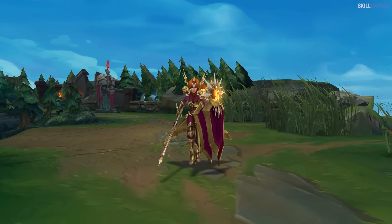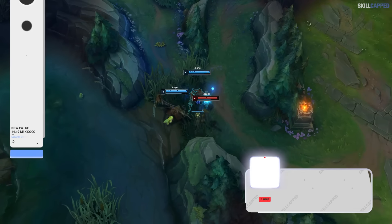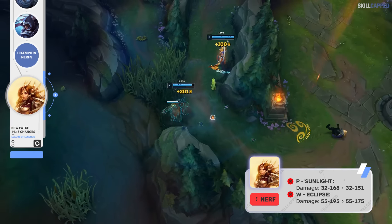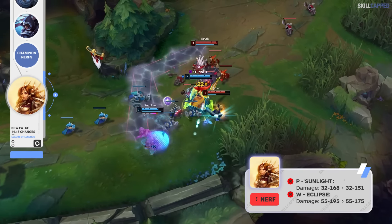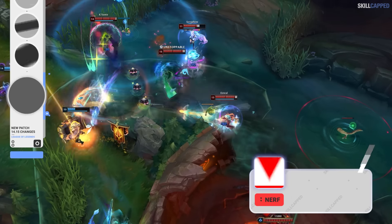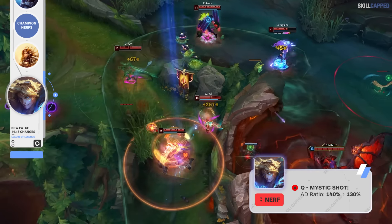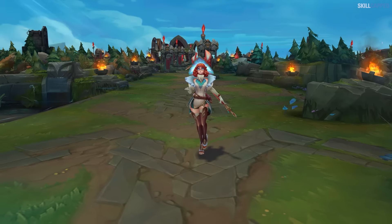There are five different champions getting weaker this patch, starting with Leona. Passive damage is dropping from 32 scaling to 168, to 32 scaling to 151. W damage is also being reduced from 55 scaling to 195, to 55 scaling to 175. Ezreal's Q AD ratio is being targeted as well, dropping from 140 to 130%.